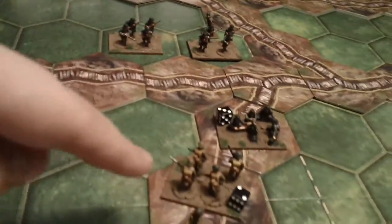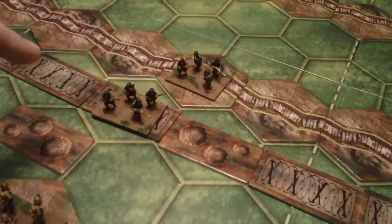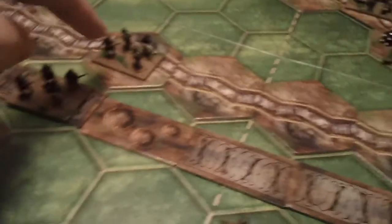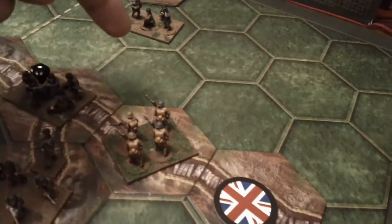Starting with this unit up here — three, two, one die. That's a retreat which is ignored. Then this unit here fires at the machine gun — just two dice — which is nothing. And then we'll have this unit here firing at the mortar team for one die, which does nothing. And lastly we'll have the mortar team firing against this unit, which is two dice.